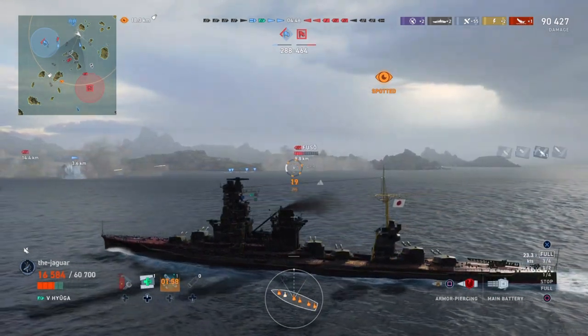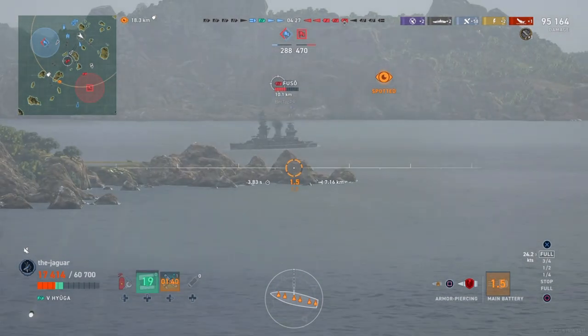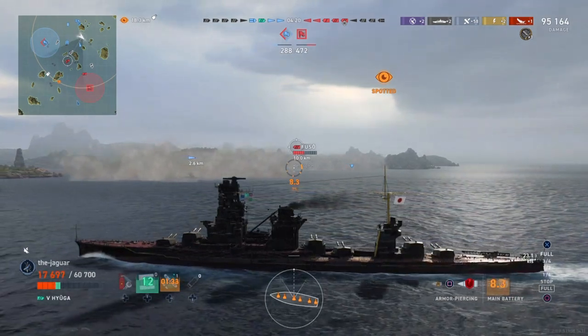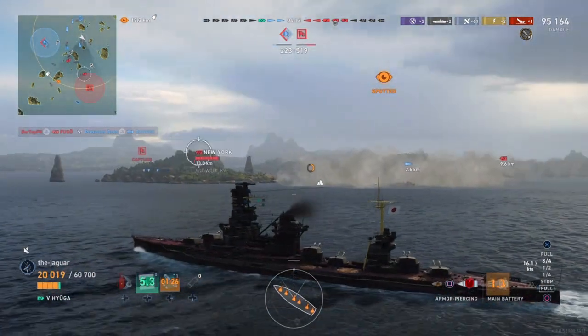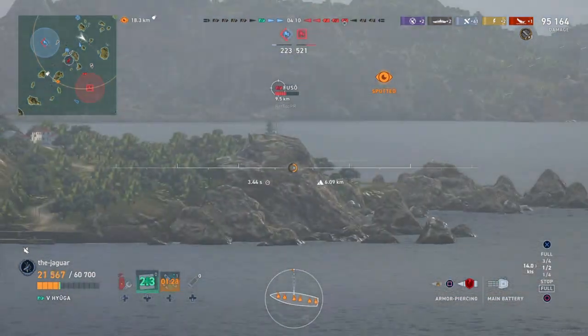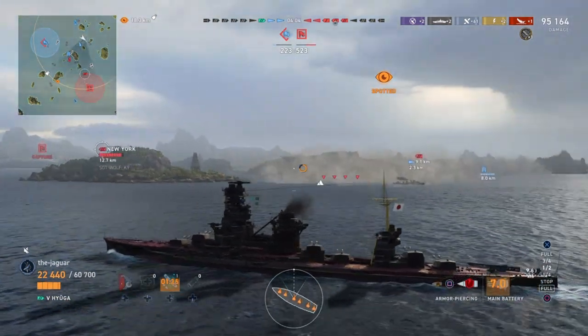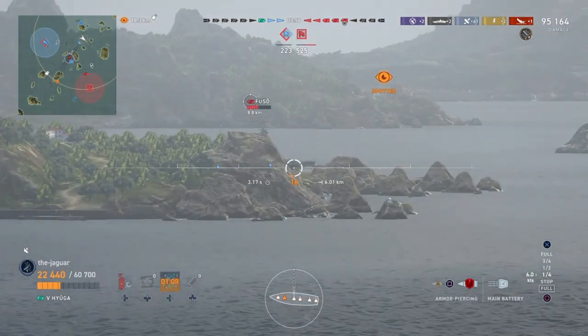Bug fixes: ship models had a problem with low-polygon versions when reconnecting after a disconnect. When navigating between bureau project segments, the controller bumper buttons going back could result in the wrong segment being focused. Collision warning indicator was alerting with a delay — good to fix that. Bagration's barrel layout in the armor viewer was incorrect. Flint now correctly takes all range modifiers into account — for a few months she was hard limited to 16.3 km due to an error.